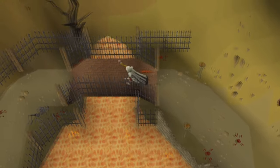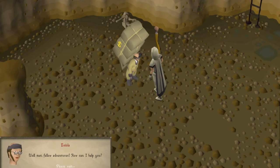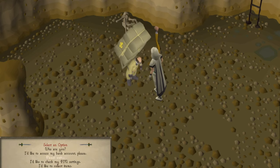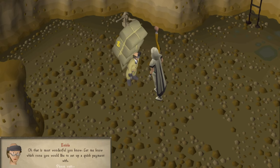If a bank is required, you can speak with Ineola inside the cave entrance. Using this bank will require payment of 20 of any type of rune, excluding combination runes. For this reason, you may wish to keep some lesser valued runes in your inventory when using this bank. You can also set up a quick bank option with Ineola by speaking with him, where you can choose a type of rune for payment and then quickly bank without encountering a payment window.